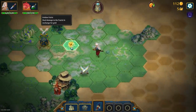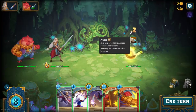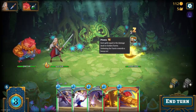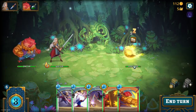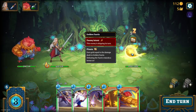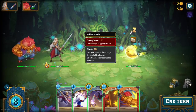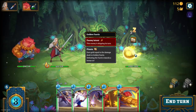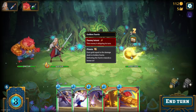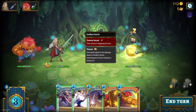The golden fairy: deal damage to the fairy in exchange for gold. It's called Pinata — you earn gold equal to the damage dealt, and defeating the fairy rewards a bonus 50 gold. It's going to be asleep for three turns and then probably disappear. This is my first time running into this — it's really cool! It reminds me of the gold goblins in Diablo, or the Tormented Spirits in Path of Exile. We want to do as much damage as possible here.